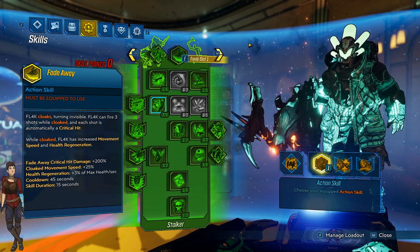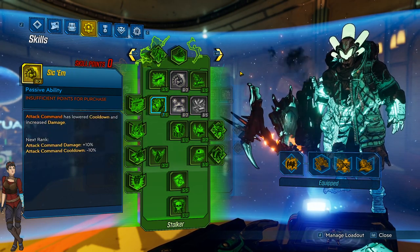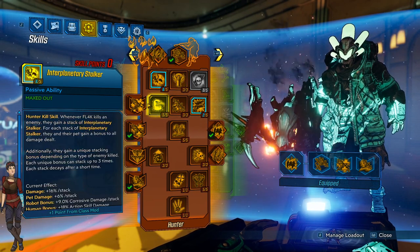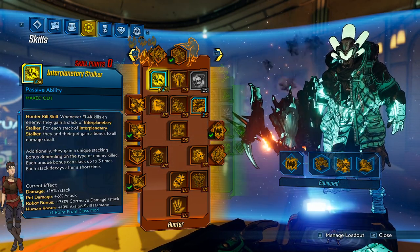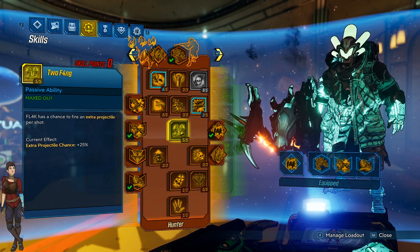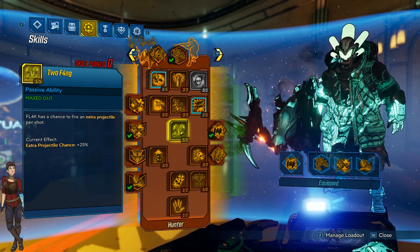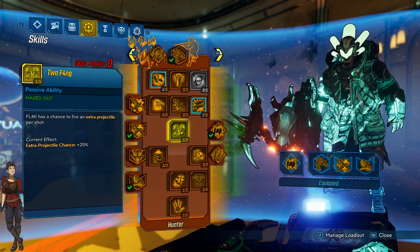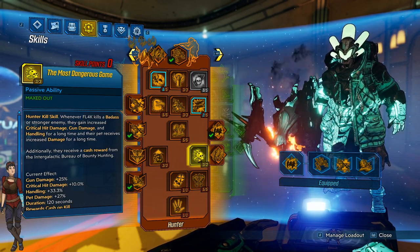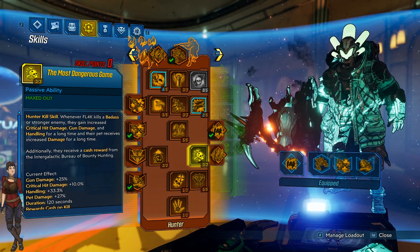While in Fade Away FL4K can do a ton of damage. As said before, FL4K is a boss killer. Going through the story you'll need to pick up some health along the way because he is a glass cannon and does struggle with survivability at times. His orange tree is where all his damage lives - FL4K excels with snipers and rocket launchers. Skills like Leave No Trace, Head Count, and Two Fang give you the ability to get ammunition back and fire extra projectiles. He also has skills that let you carry damage buffs for two to three minutes after killing a badass.